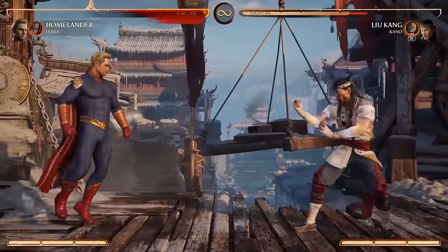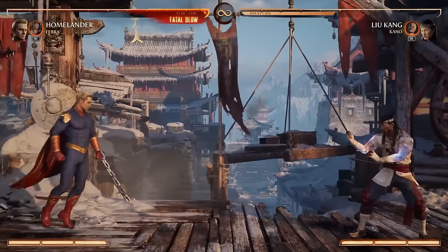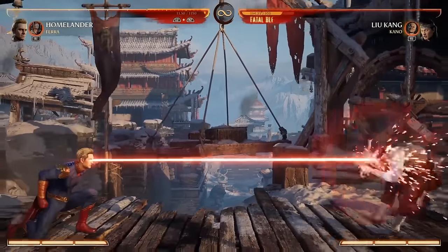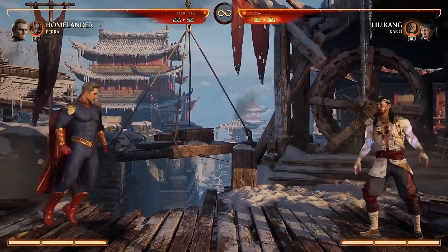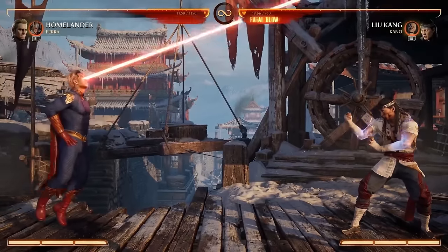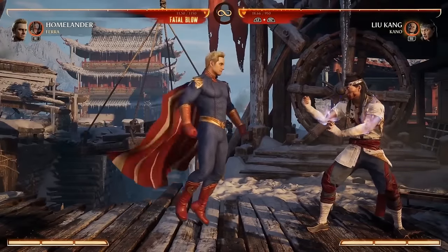So let's go over his special moves. First off, the eye beams - everyone saw them in the trailer. He's got a straight beam. The EX one is extra powerful and knocks you down. Low one, you can use it to go under fireballs and stuff like that, keep him from advancing forward. An anti-air one - pretty self-explanatory. If you think they're going to jump, you do it and they'll regret jumping. And then he has a sweeping laser, which is very cool.